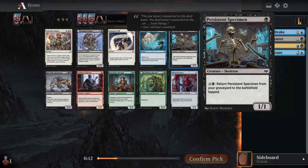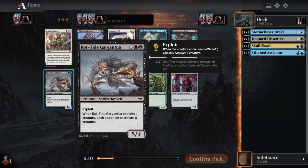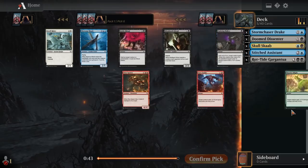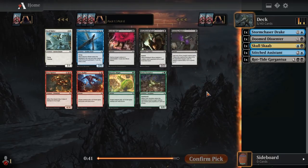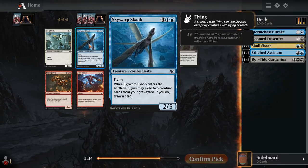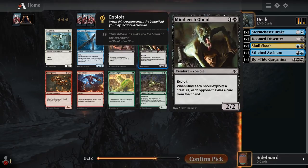I don't know how highly we're supposed to take Persistent Specimen versus Rot-Tide Gargantua. I think that'll become clear as the format progresses, but I'm going to go ahead and take the Rot-Tide Gargantua first here — not sure if that's right, probably supposed to just take Specimen. We have Mind Leech Ghoul, a two-mana exploit card that makes our opponent exile a card from their hand when we exploit. Undying Malice is a one-mana card that lets us return something from the graveyard to the battlefield when it dies.